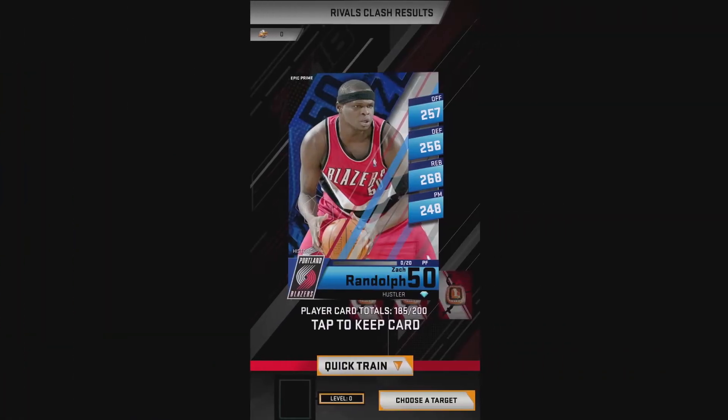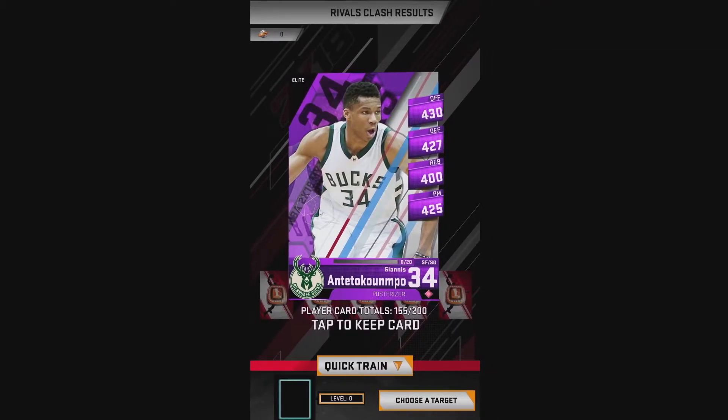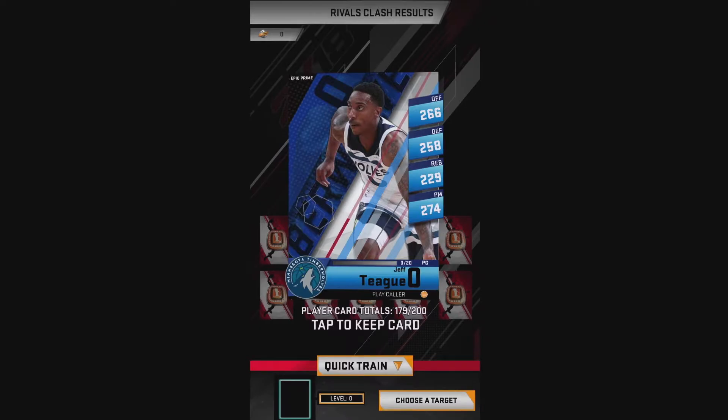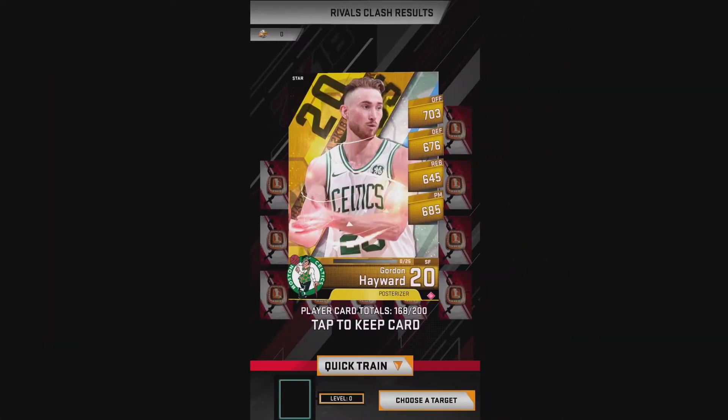Starting off, tons of ultra rare pulls. Most of these rewards are rare but I only photograph ultra rare and up. We got an epic prime, epic prime foil — I keep all the foils because I'm trying to get together a full squad of all foils. First pull: elite Giannis Antetokounmpo, but not a foil unfortunately. Ultra rare — another elite support card, eight percent offensive. I'm really needing a rebounding one because I accidentally deleted mine this weekend. Epic prime Jeff Teague.